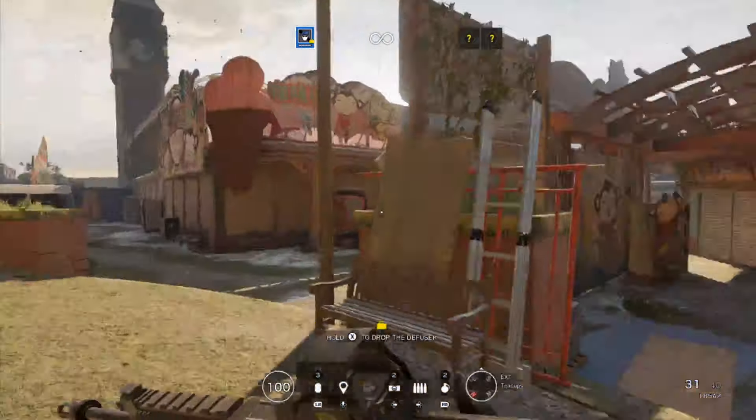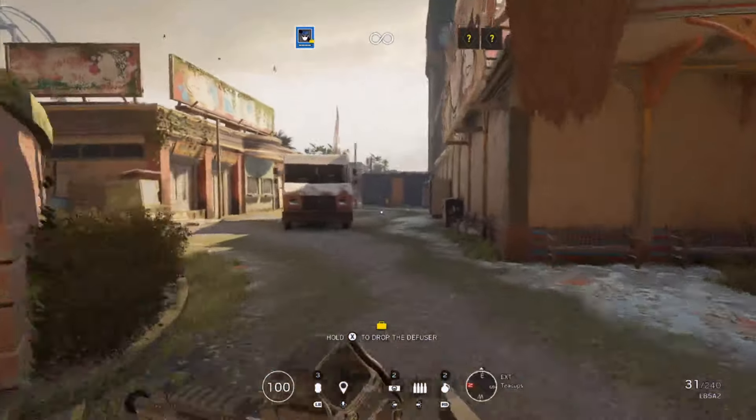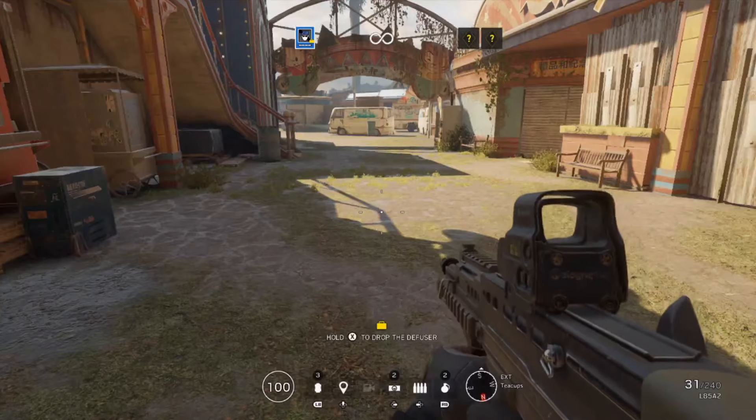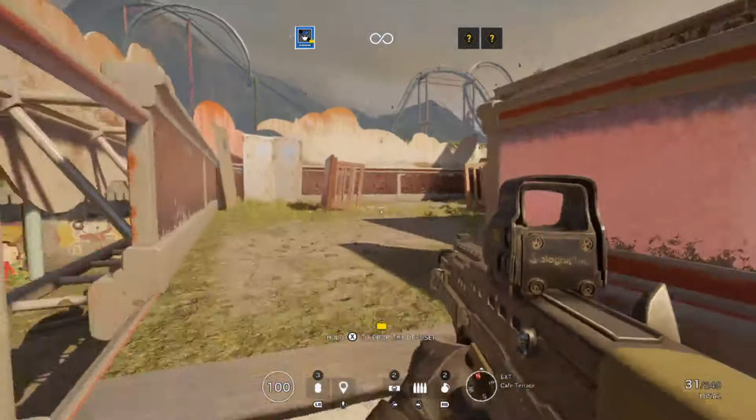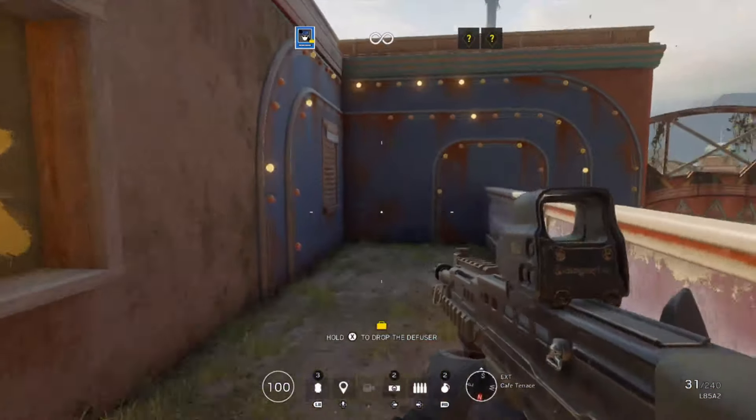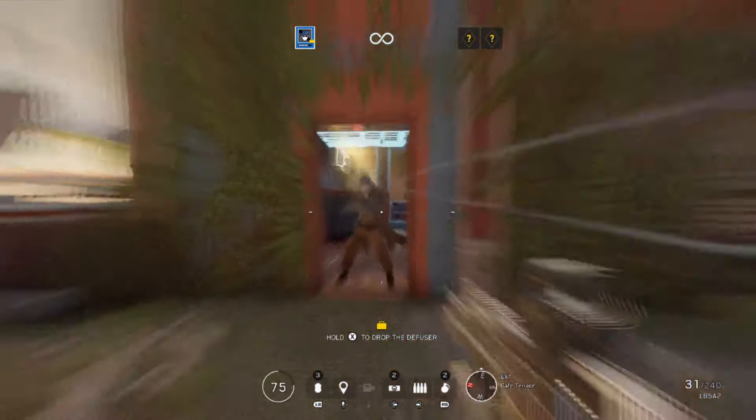There's no sort of radar or anything that's going to tell you exactly where the enemies are, so you kind of just have to move around. I ended up going into this little funhouse building that was here in the carnival and found the enemy teams inside of here, so it could be sort of the central location — go for that.